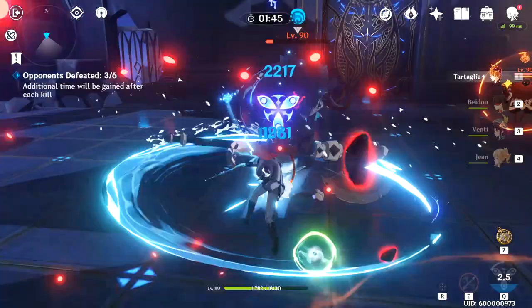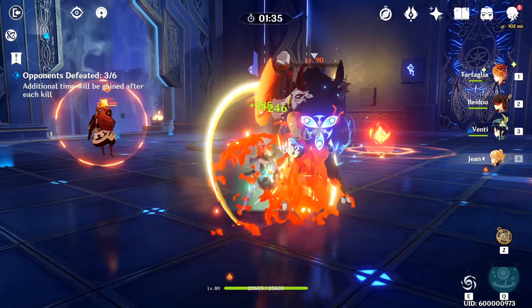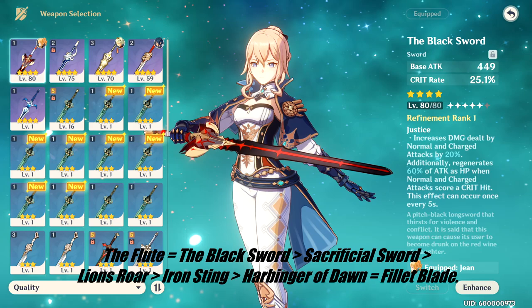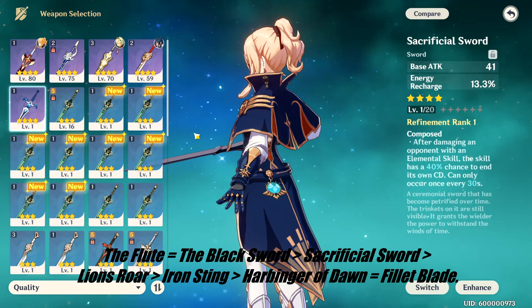For Gale Blade-focused Anemo support, drop the energy recharge emphasis and put emphasis on crit rate. The best weapons in order are: the Flute — about as good as the Black Sword — which is better than Sacrificial Sword, Lion's Roar, Iron Sting, and Harbinger of Dawn, about as good as Filet Blade again depending on your crit. The main reason for keeping Sacrificial Sword in this list is its ability to reset the Gale Blade cooldown — it's great for spam.